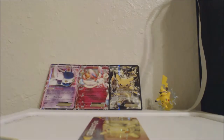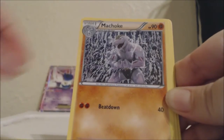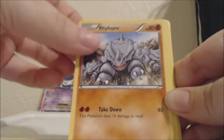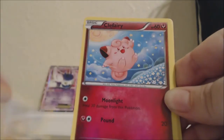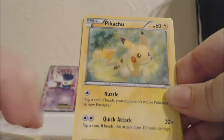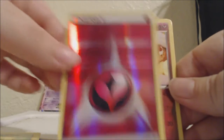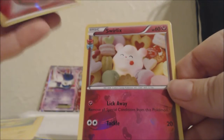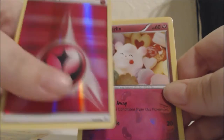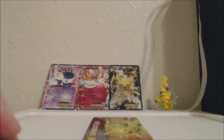Alright, Blastoise pack. We have Chikorita, Machoke, Persian, Rhyhorn, Meowth, Clefairy, Pikachu — oh that's a pretty card, look at it, it's so cute — a Holographic Energy, an Uncommon Swirlix that's a Holo, and the Rare is just a Snorlax. Some interesting cards I'm getting — cards are going everywhere!